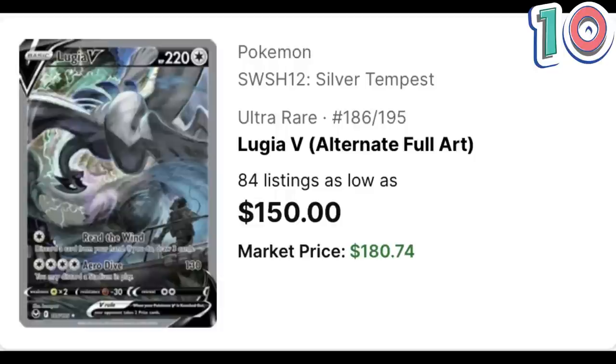We've arrived at the number 10 most expensive alternate art — the Lugia V from Silver Tempest. Right now it has a market price of $180.74 and a PSA 10 copy sells for about $360. At the making of this video there was a black label copy in auction; I'll put the results up on screen because as of right now it's still in auction, so I'm not exactly sure of the value of a black label copy of the Lugia V.